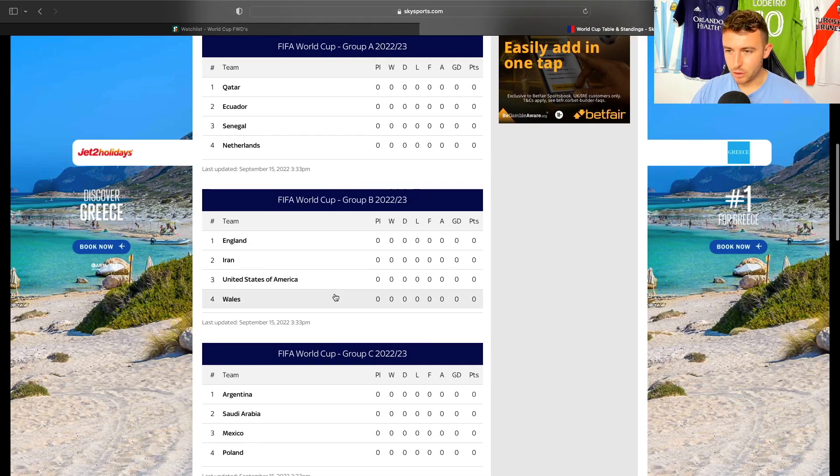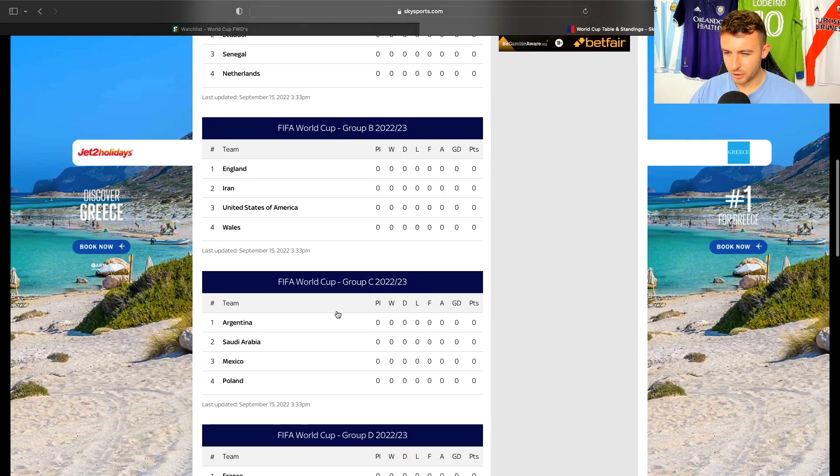Group B: England, Iran, US and Wales. It's a tough group. Iran are no mugs — they've got some really good forward options which we will get into. US the same, really. We don't really have any English forward options on SoRare, which doesn't really help. We have a couple for Wales, so I'm not sure I'd be targeting Group B in terms of forwards.